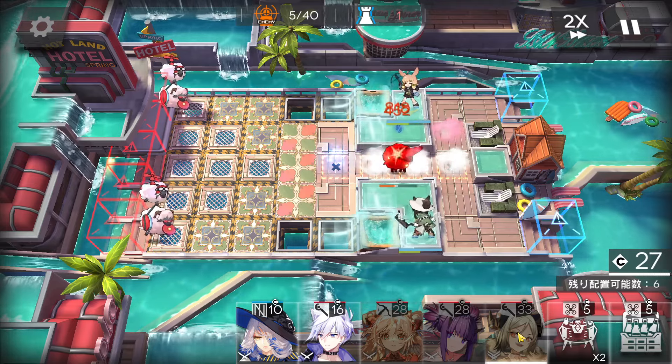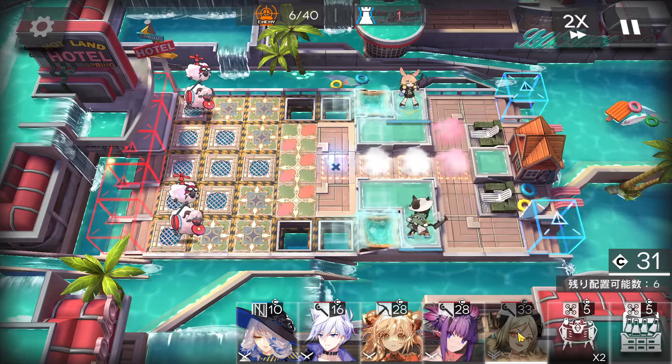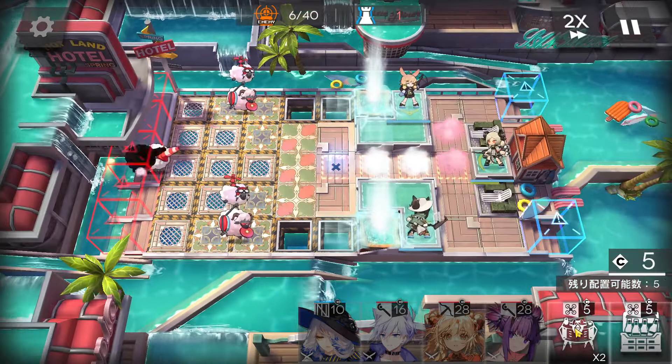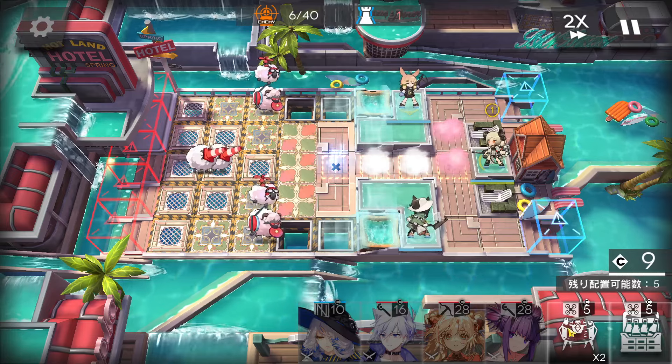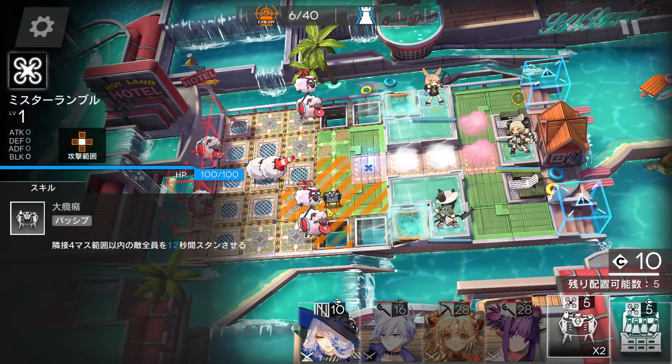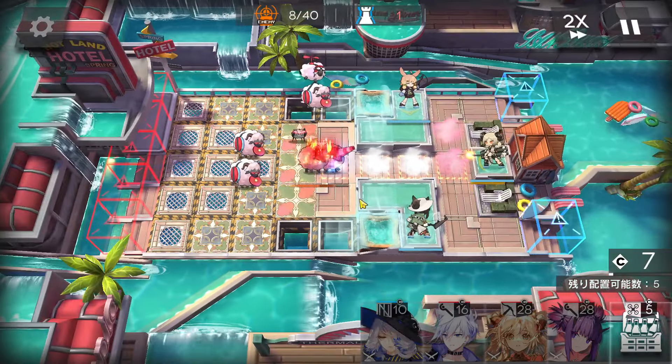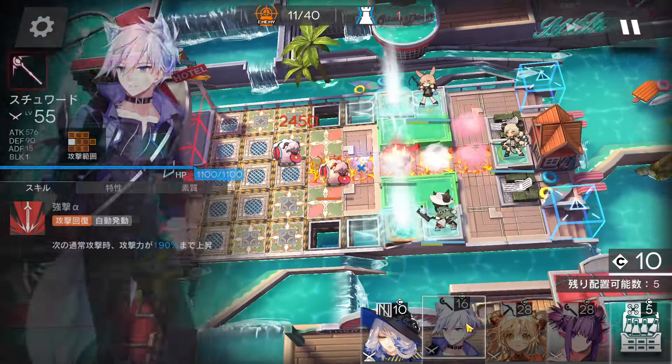Now just wait to get enough DP and deploy Ifrit here facing the left side. Then prepare the mine — you have to kill these two flying units. One mine here to stun, so he will fall down and the buff unit will be killed, and on the top side as well. Buff unit will fall into the hole.